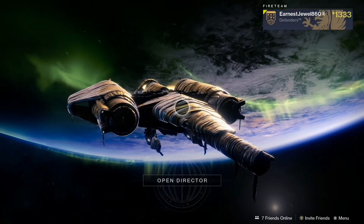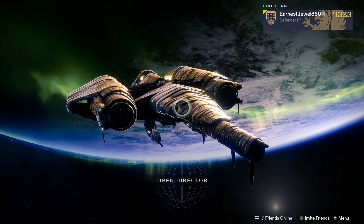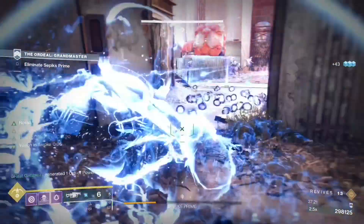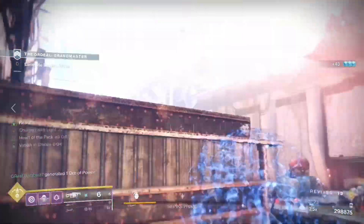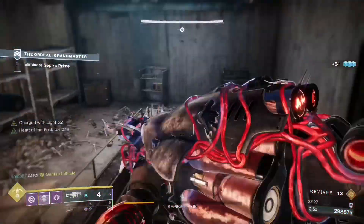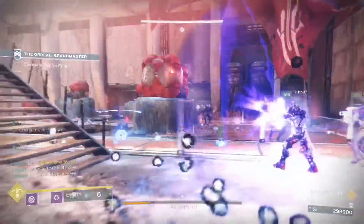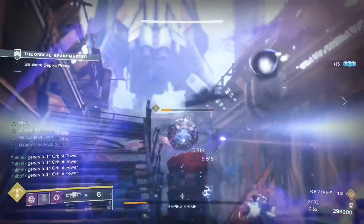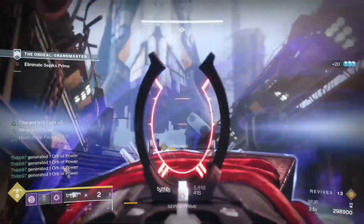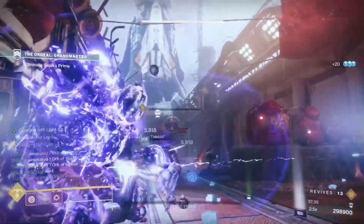I'm going to be showing you how to get exotics as well as how to complete the Devil's Lair strike on the Grandmaster difficulty. This week there are double nightfall rewards, so you'll be getting extra exotics and masterwork materials. You'll also get the Swarm machine gun from this week's nightfall, and you could possibly get two Swarm machine gun drops. If you do the Grandmaster difficulty you'll get the adept version of this weapon.